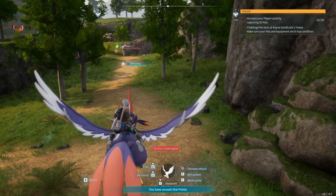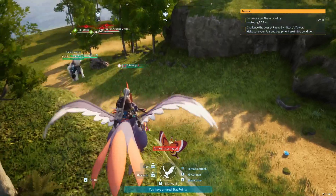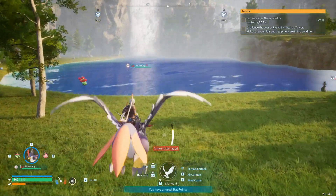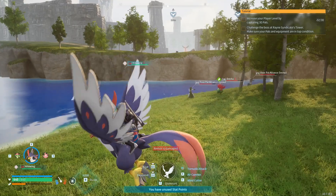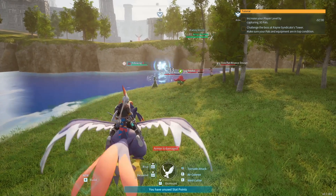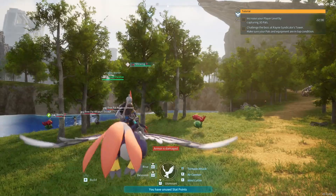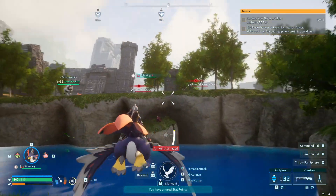There's a fast travel spot right across the way here. Gotta cross this water. These guys are level 20. A little bear? I know where we are. They're fighting her. I went to this fast travel spot. This one's after me.